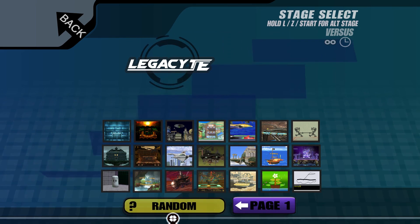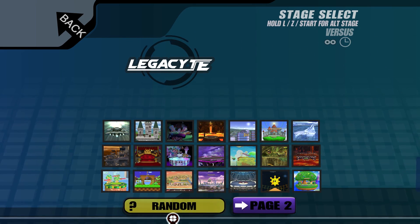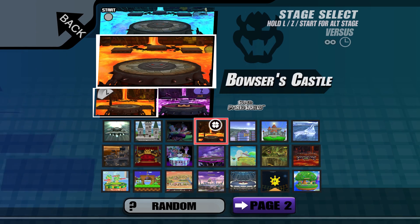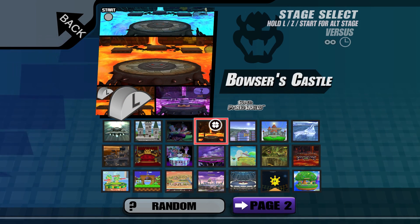The base stages in TE are nearly identical to Project M 3.6. The only difference is Bowser's Castle Legal is now the base stage, and Bowser's Castle with Thwomps is the L alt. Every stage has three alts that can be loaded via button hold: L, Z, and Start.